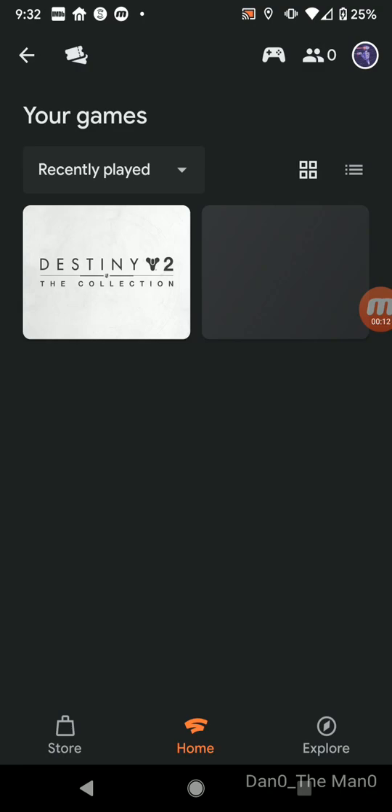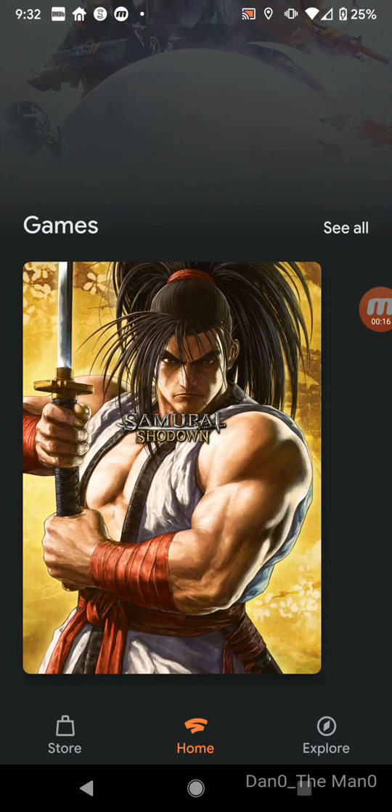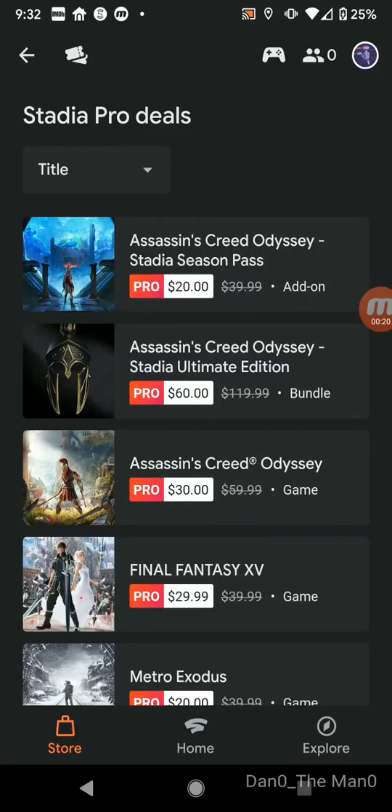The first two games that you get for free are Destiny 2 and Samurai Showdown. So you go over here to the store. You can scroll down and look — there are some discounted games here.